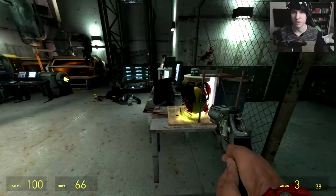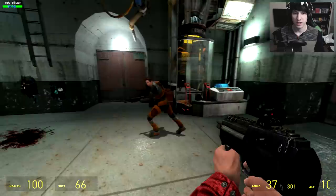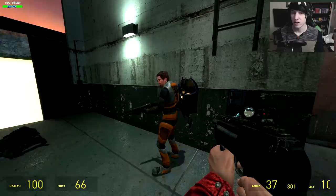Now, what happens if Gordon takes some damage? We saw that he picks up health vials and all that, but what about his armor? Instantly, he runs to the nearest armor station, which I conveniently placed right in front of him. He'll go ahead and charge that up until it's full, then he'll go about his business. I love how dynamic this NPC is.